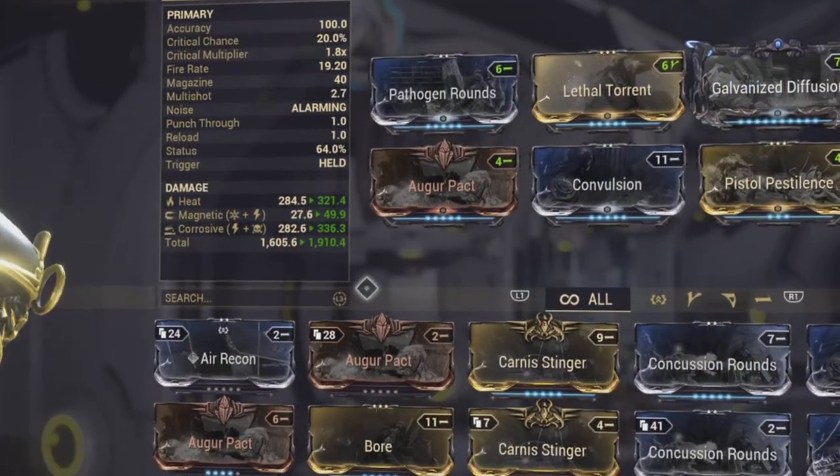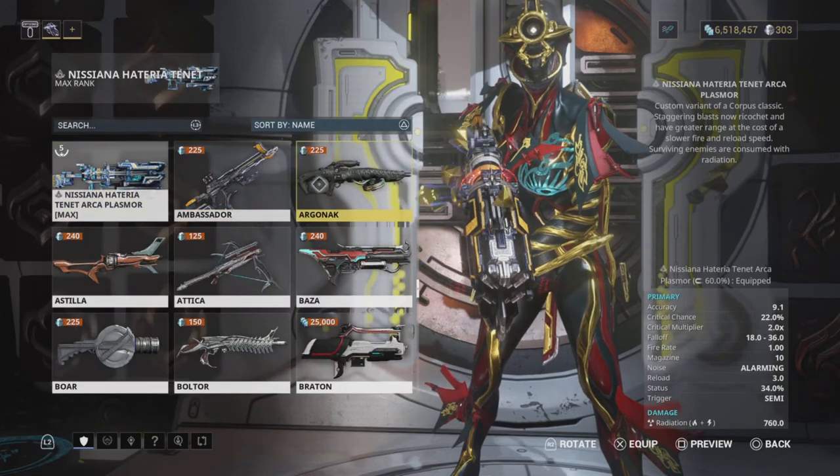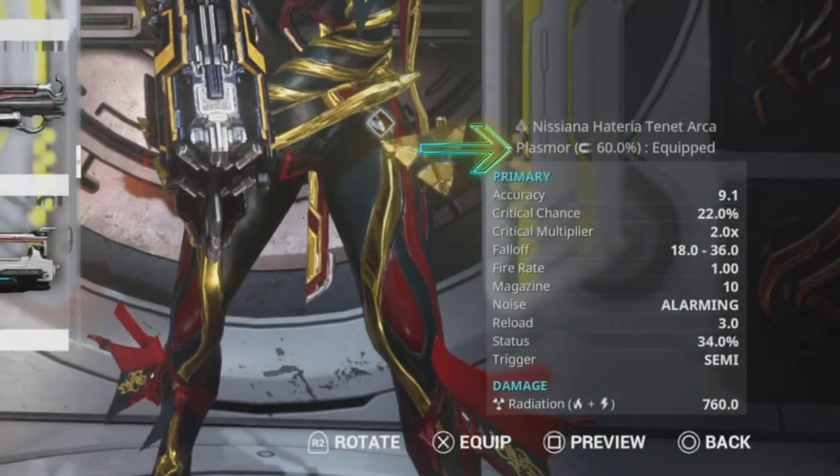No matter what, it's going to take the higher number, the higher percentage — it's going to go up. Your percentage bonus is going to max out at 60%. Keep that in mind so you're not wasting your time with the same weapon.